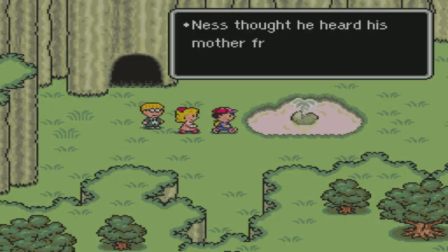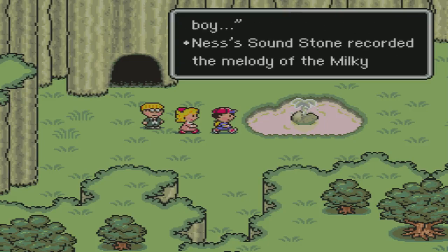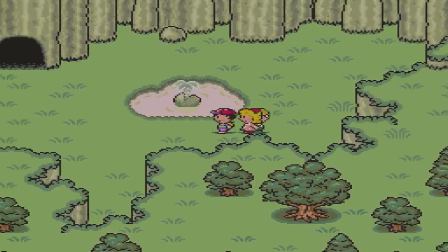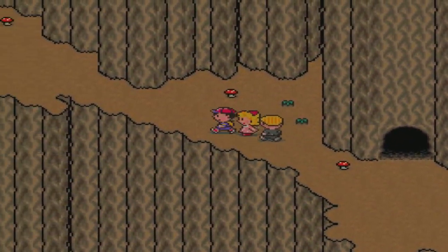11,000 experience! Level 31 — Offense by 2, Speed by 1, Guts by 1, Vitality by 1, IQ by 1, Luck up by 1, Max HP by 9, PP by 4. Ness's soundstone recorded the melody of the Milky Well. Okay, with that done let's move on.